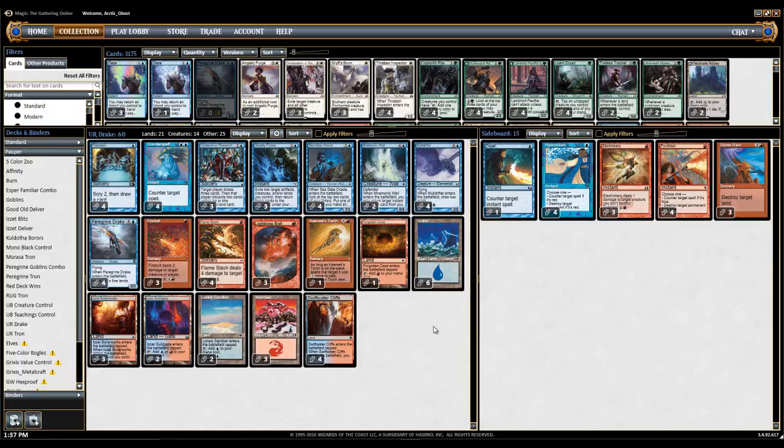Most people have different takes on this build — they have more of a combo version, or some have more of a control version, some run less Paragrindrakes, things like that. But this is my take on it, this is the list that I've come to, and I figured we'd just check it out.